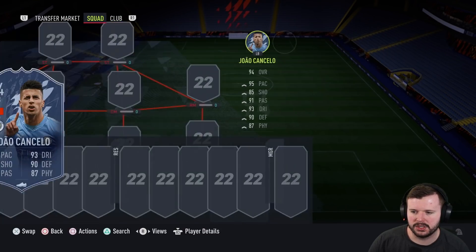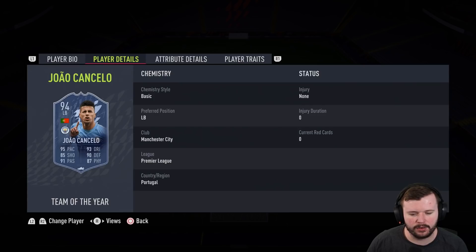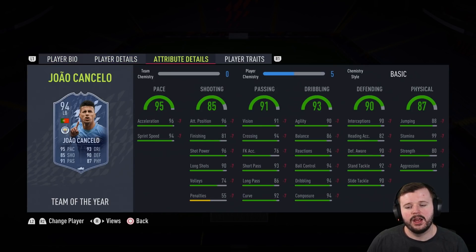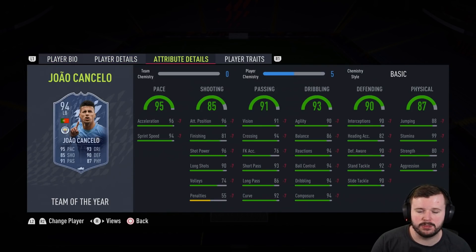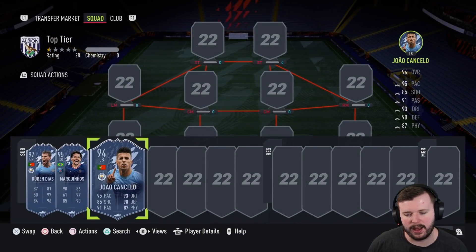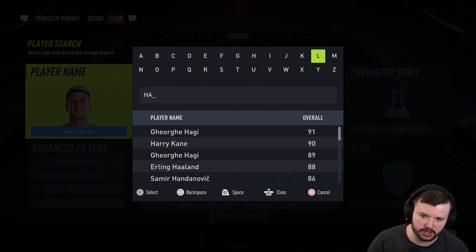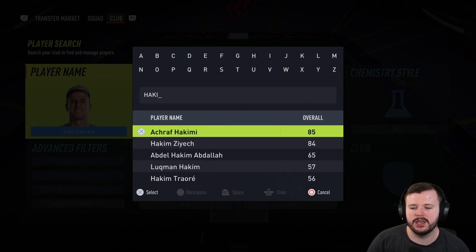Next up is probably the best card on FIFA 22 in my opinion right now because of the versatility — João Cancelo's Team of the Year card. He's a left back but you can play him in center mid, on the wing, at CAM, center back, full back — wherever. If you can get him into your team, please do. I actually think he's better in the middle of the park as a center mid because his defensive stats are so good but he's also so good on the ball. However, just at left back he's the best Premier League left back and the best fullback on the game without a shadow of a doubt.